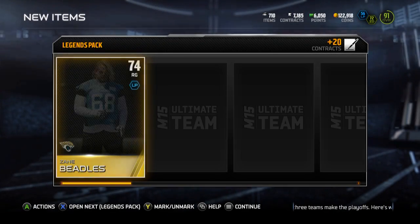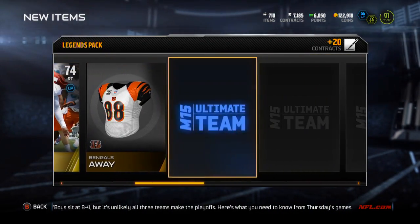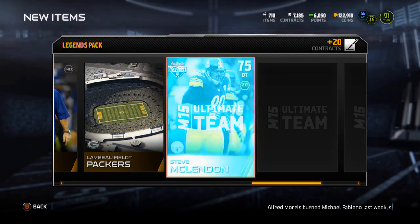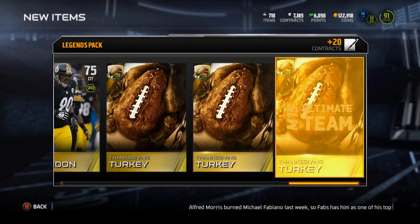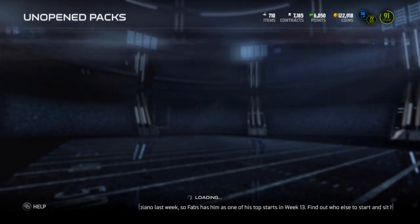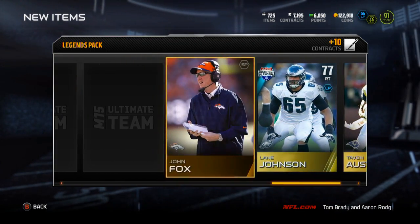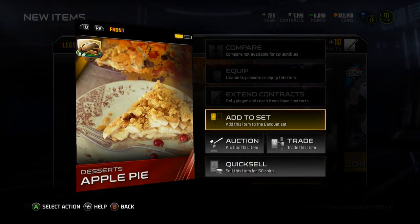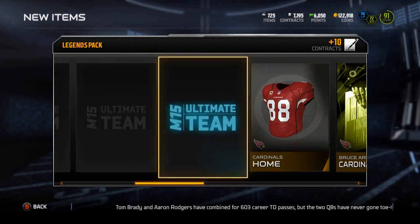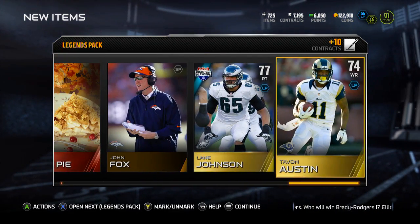Looking to get a bunch of turkeys at least. Let's see — Graham collectible, turkey, Brandon Gibson, Steve McClendon, turkey, turkey. I think the turkeys are around 4k so not terrible. Hopping into the next pack. Apple pie, an elite collectible — that's good. Derrick Wolf, ham, cranberry sauce, Cecil Shorts, ham, turkey, turkey, Chris Clemens. Nothing great so far.